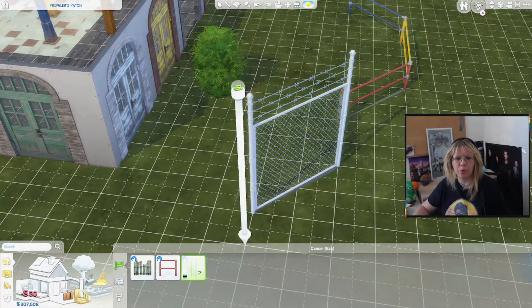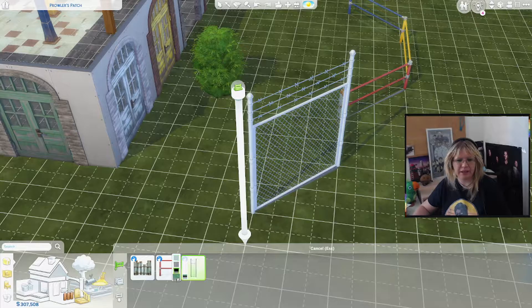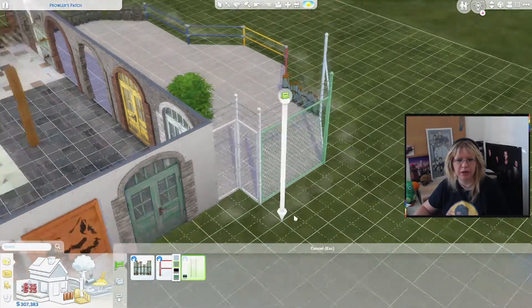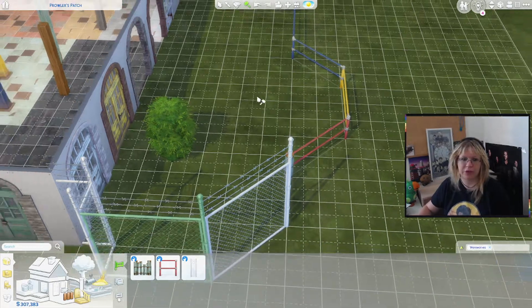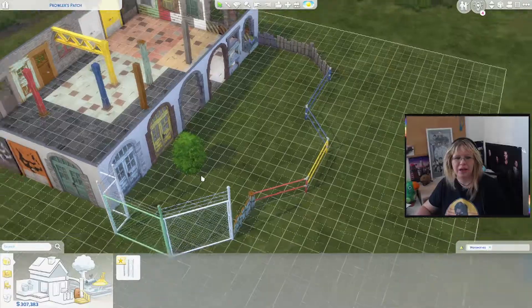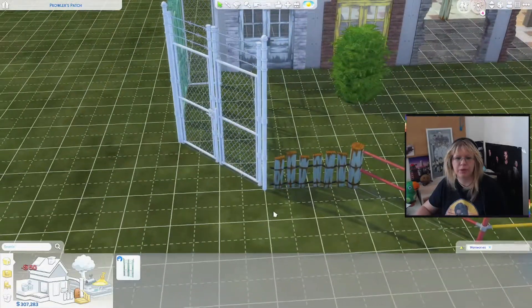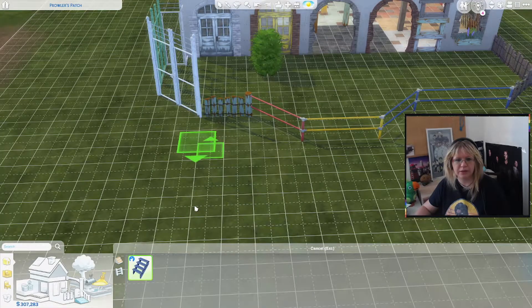And then we have — oh! Keep out chainlink fences! Just keep out people! When you connect fences it will automatically place... we have the only gate for this fence. You could make a reason with this pack easily. We have new stairs it seems.